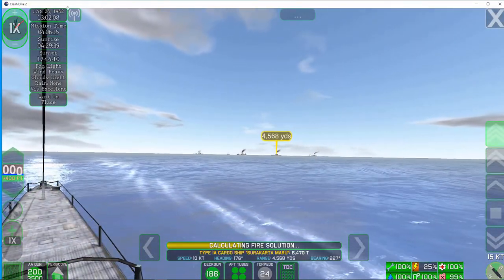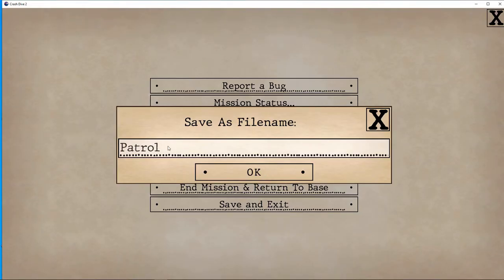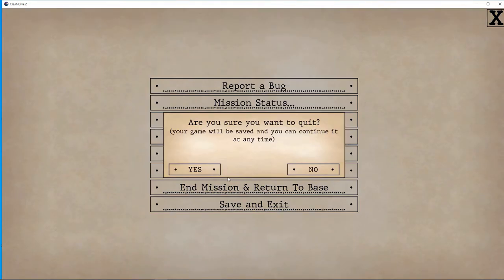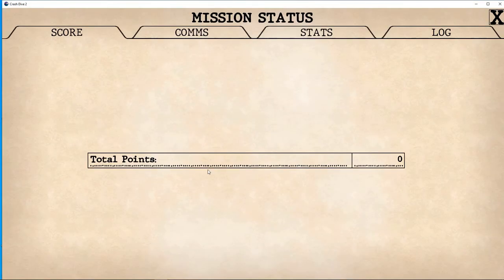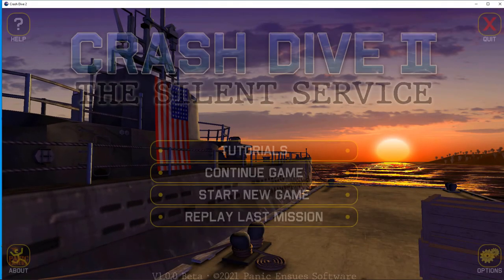We've got the convoy in sight! I think what we're going to do is save the game and next episode we'll be in position and start sinking some enemy ships. Let's put the save file name here — I'll put the date, call it sim. Save and exit. Folks, I want to thank you all very much for checking this out — shortly we will come back with the next episode, so stay tuned. Ciao for now!